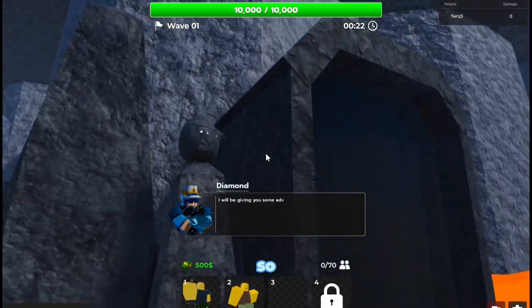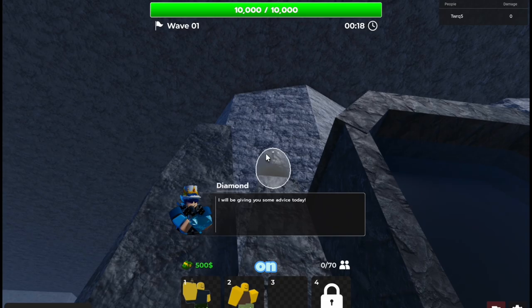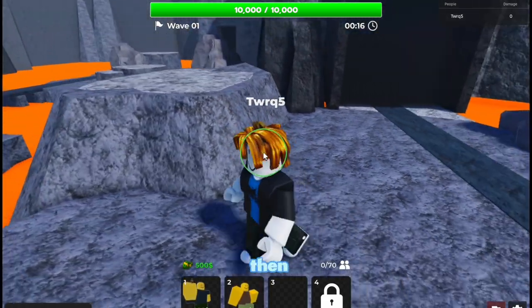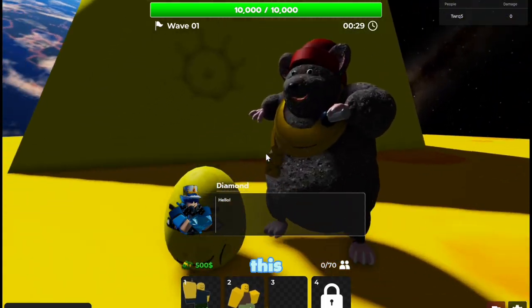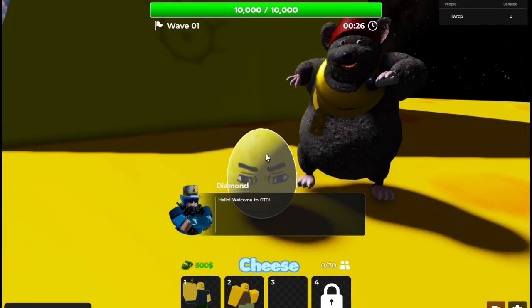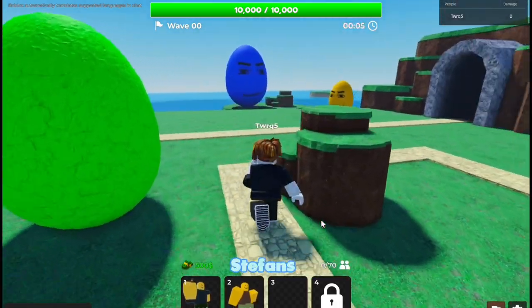We're on the magma map — this one only has one egg. It's right by the entrance on top of this thing, so click that. Now we're on the cheese moon map — this egg right here is going to be next to Biggie Cheese, so click on it and let's move on.